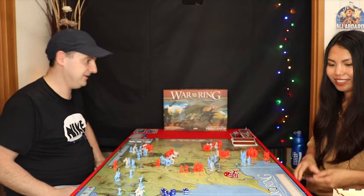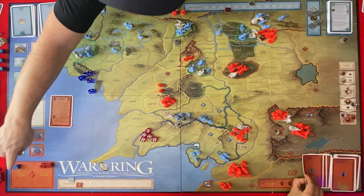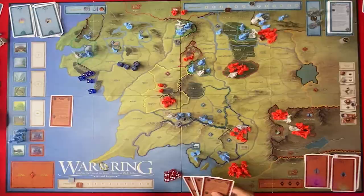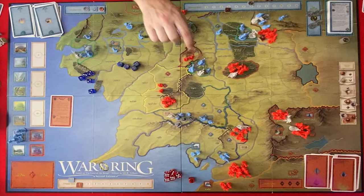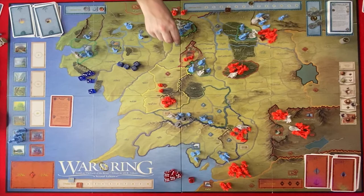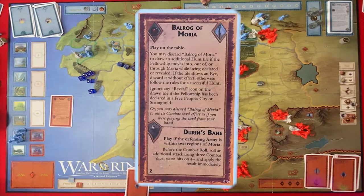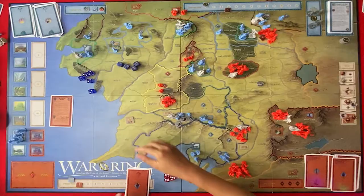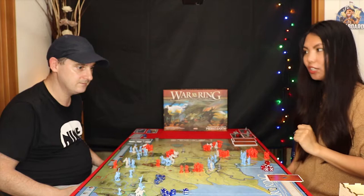We're back to drawing two cards and recovering our dice. I'm taking one from here so you'll have to allocate at least one. I'm going to declare the fellowship — they're going to move six spaces. One, two, three, four, five, six — so that means I will draw a hunt tile. Zero — will reveal. And then next is the allocation — I will allocate one.